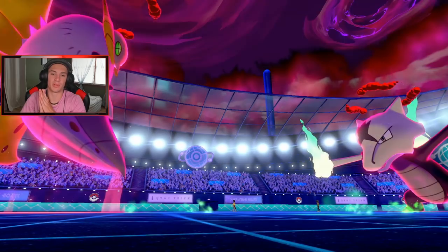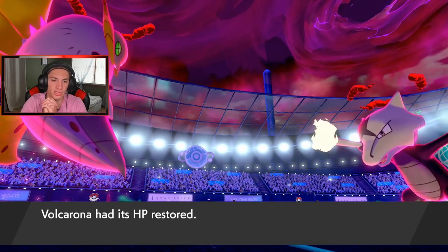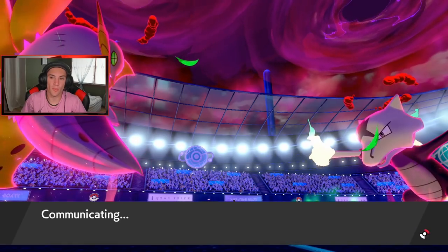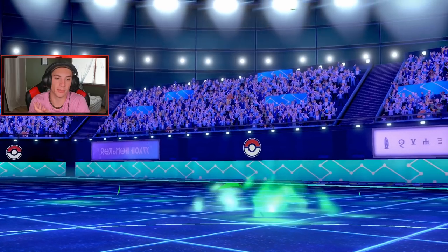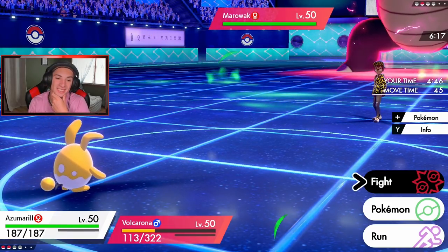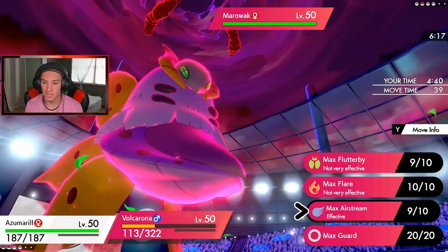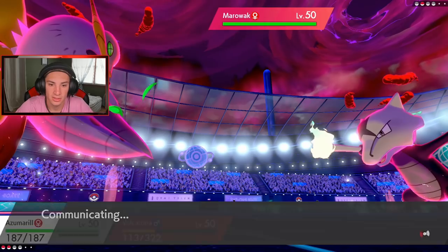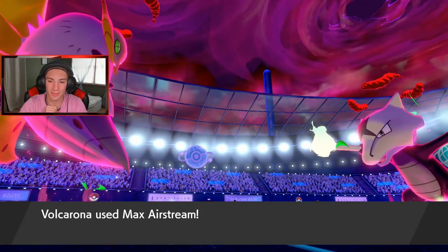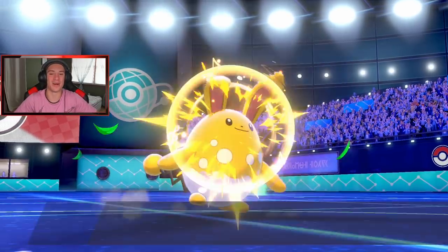I think he's going to Max Guard because we have one more Dynamax turn left. Should I Belly Drum? I'm thinking about it, no lie. I think he's going to go into a Max Guard, so I'll just go Airstream and start boosting our speed. Yep, let's get it! Belly Drum is going to come out next. I can Aqua Jet next turn and we should be chilling.